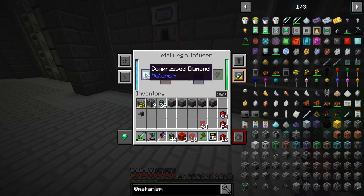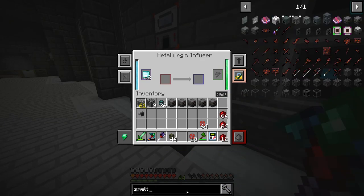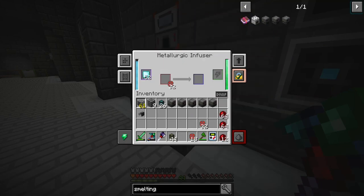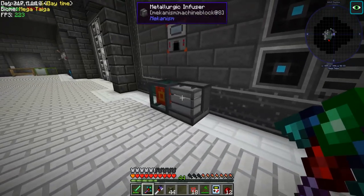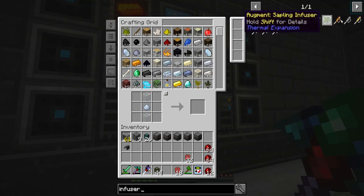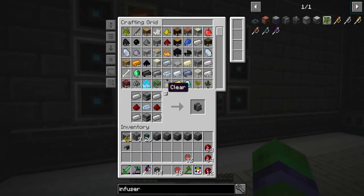All right, so those have all been finished. Let's go ahead and put the diamonds in there. Smelting factory — okay, so we need some of these. Let's just put these bad boys in here. And then to make these we're going to need a lot. Metallurgic infuser. We're going to go ahead and make a second one here, and we're going to throw some redstone in it and some iron in it.